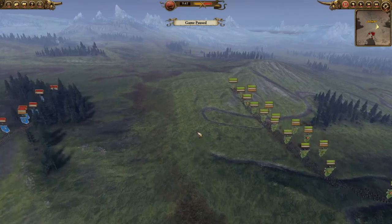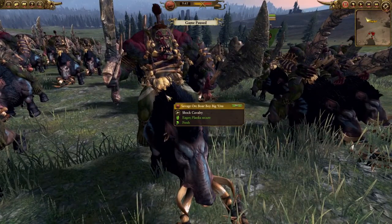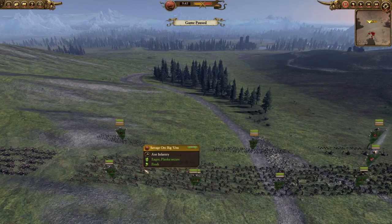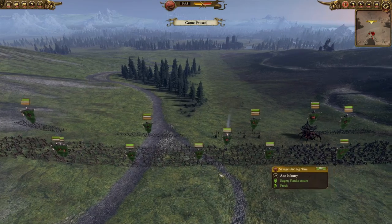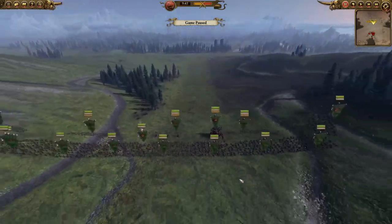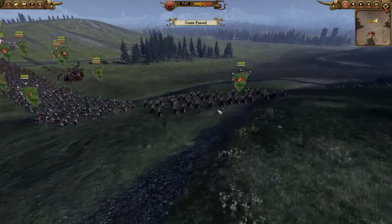This is going to be an interesting battle. We'll start off with the home player, Ana Garcia. On her right flank she has the Savage Orc Boar Boy Biggins — they look bloody ugly. In the centre she has five units of Savage Orc Biggins, which are beastly, very good units to bring into your Orc army. She also has some Orc Biggins on the left flank as her front line, plus another unit of Savage Orc Boar Boy Biggins on the left flank.